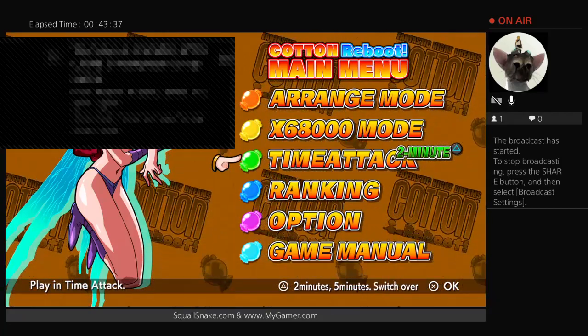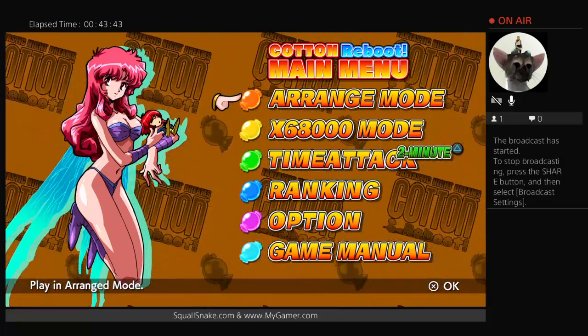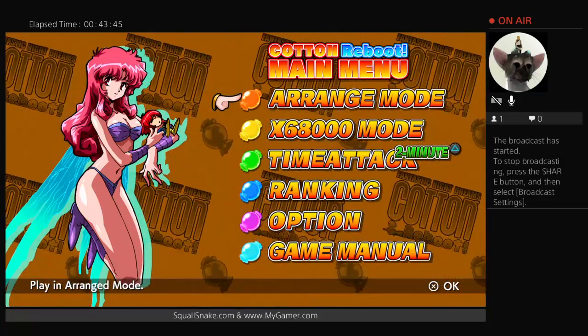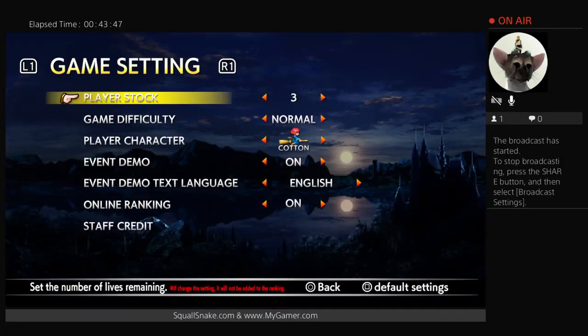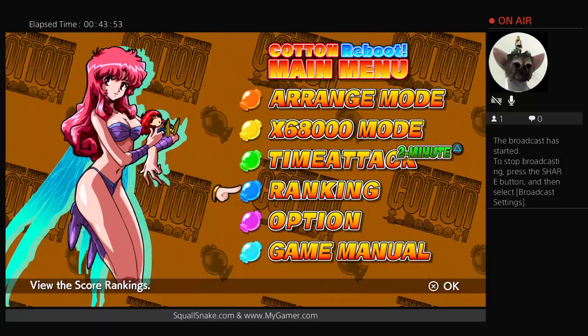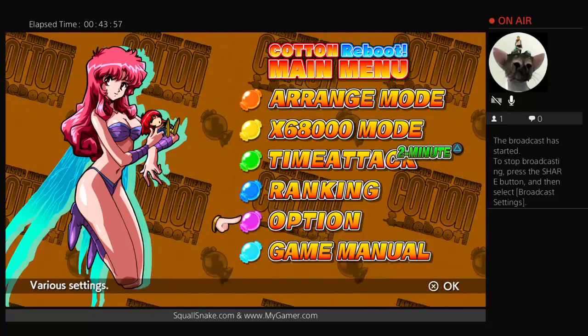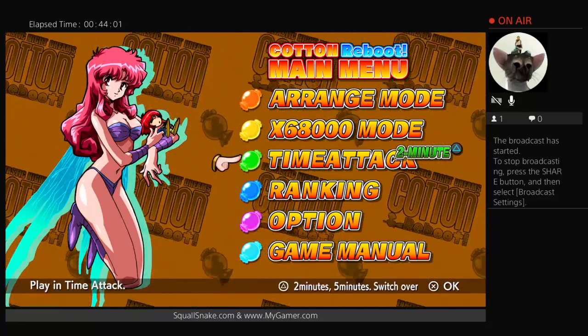So this has been Cotton Reboot. You can follow me on Twitter at ZachGaz, Z-A-C-K-G-A-Z. Please check out my personal blog at SquallSnake.com and give me a follow on Twitter — I give away game codes all the time, probably give you something at some point. Go check out MyGamer.com — I've been running that site for about 18 to 20 years, so many articles there. Until next time, thank you for watching and game on.